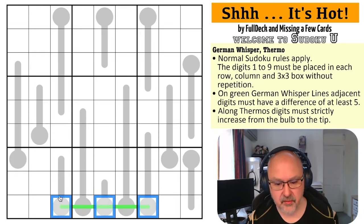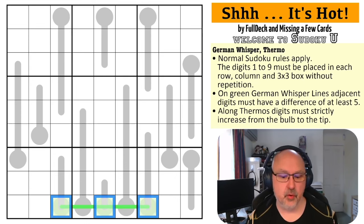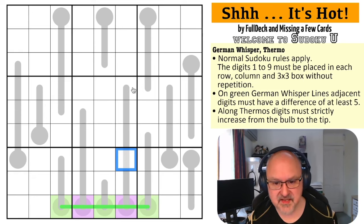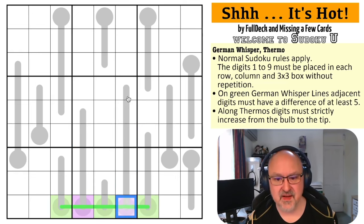The same applies to high digits - you can't stay high with the five difference because they're only three apart at most. So along this line, digits will alternate high-low-high-low. If this is high, this would be low, this would be high, and so on - those are all going to be the same polarity. Looking at these longer segments versus shorter ones, I'm pretty certain green has to be high because nine, eight, seven, six, five, four.